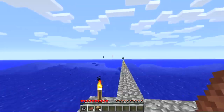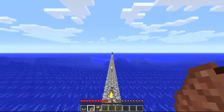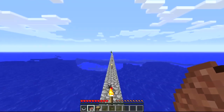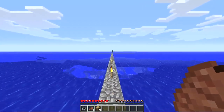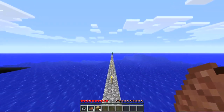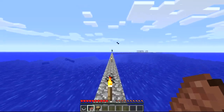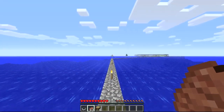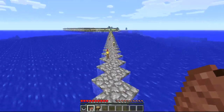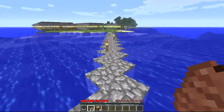I was originally trying to find land, but as you can tell I got surrounded by ocean. These were the only bits of island that came up, so I used them. I've got four farms - a melon farm, a wheat farm, a reed farm, and an area for trees to grow. I just harvested all my wheat not too long ago.